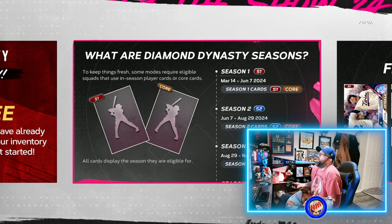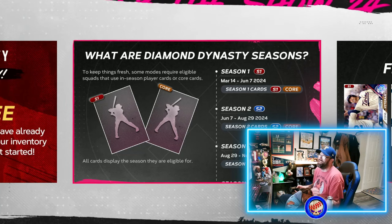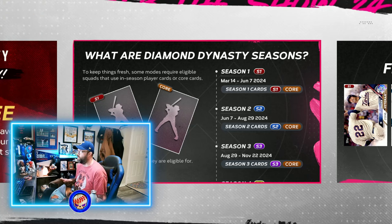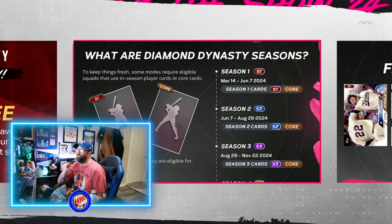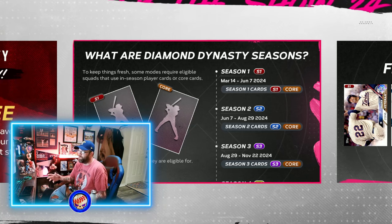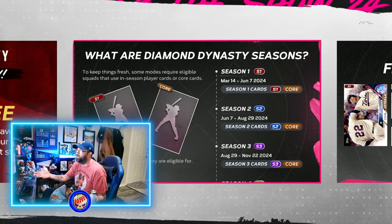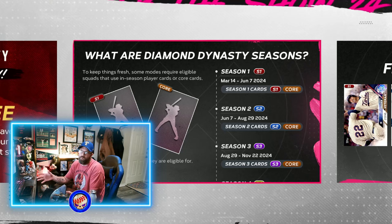So what are Diamond Dynasty seasons this year? Season One runs from March 14th to June 7th. When Season Two goes live on June 7th and runs until August 29th, it's only going to be Season Two cards. Last year in Season Two you could use cards from Season One and Season Two and had a wild card — you didn't need the wild card until Season Three. This year in Season Two you're going to need that wild card right away because it's only cards from that season.